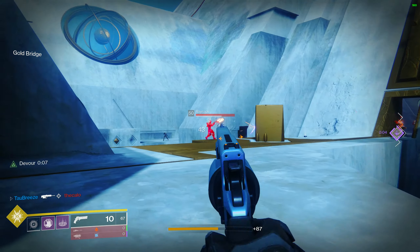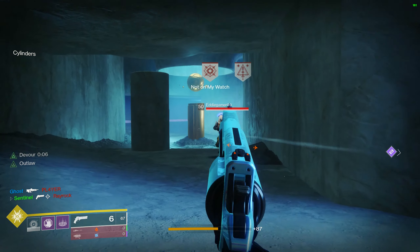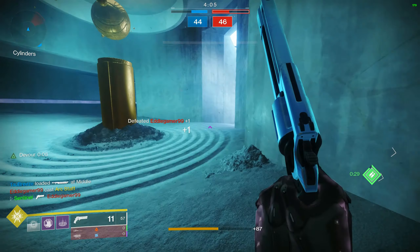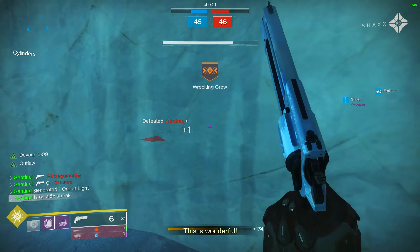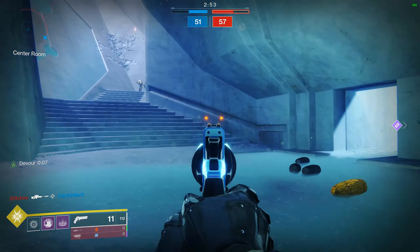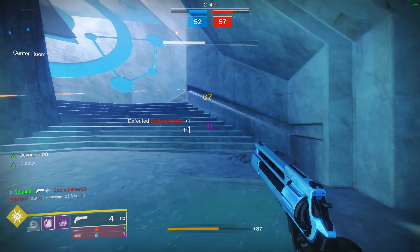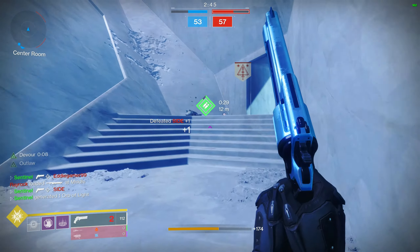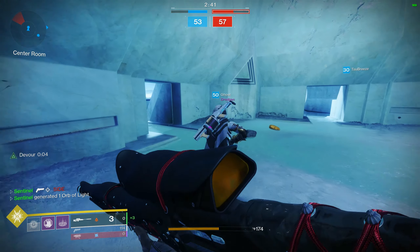Rose, which is the legendary variant and kind of precursor to Lumina, has Outlaw — and that is the only relevant perk on the entire thing. It in general feels really crispy and it's just real solid. It's legendary and new so it's got access to a mod slot, so you can slap an Icarus on there. A side note: Rose has 11 rounds in the mag and Lumina has 12.